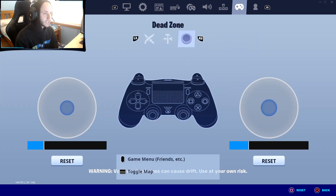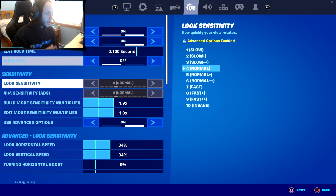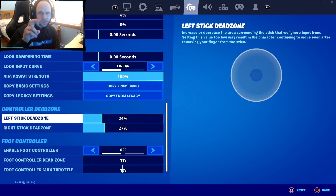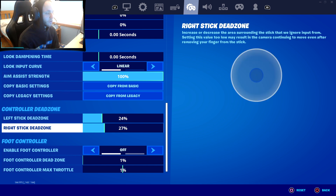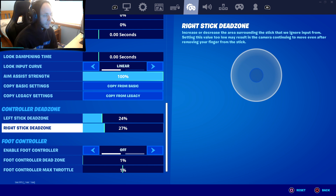For PC players that are on controller, I recommend putting your dead zone higher if you're not getting the best aim assist, or it's inconsistent. I put mine up to the recommended dead zone and it's phenomenal — the aim assist is back, it's not sloppy, it's really consistent again. I do recommend putting your dead zone to whatever it's telling you to put it as. Mine is 27 to 24.